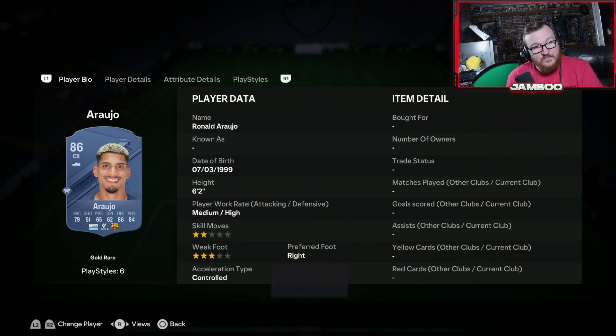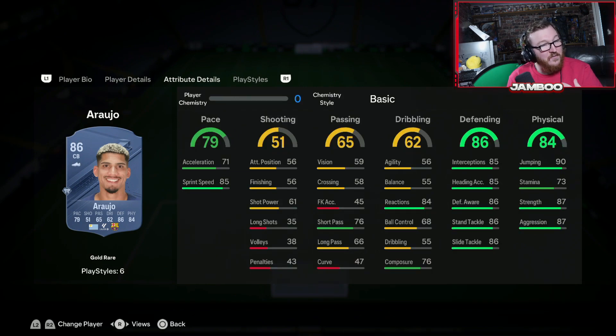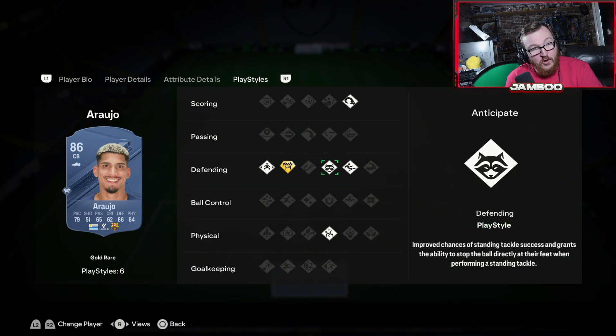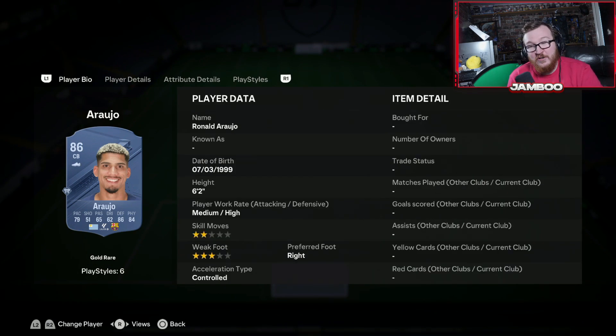We then have Araújo. What a player this guy is. Correct me if I'm wrong, but was he not six foot four last year? I'm not sure what's happened there. He's quick, defensively amazing, and a physical beast as well. Look at these playstyles — Power Header, Jockey, Gold Block which is ridiculously OP, Anticipate, Slide Tackle, and Acrobatic. The guy is just an absolute machine.